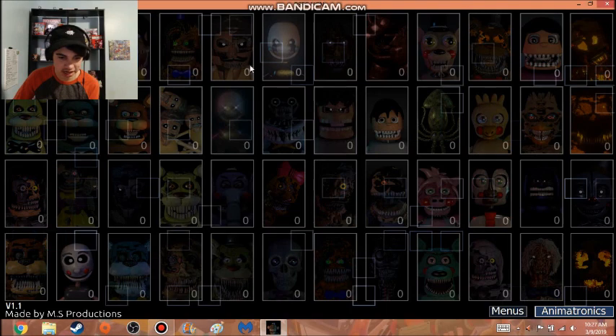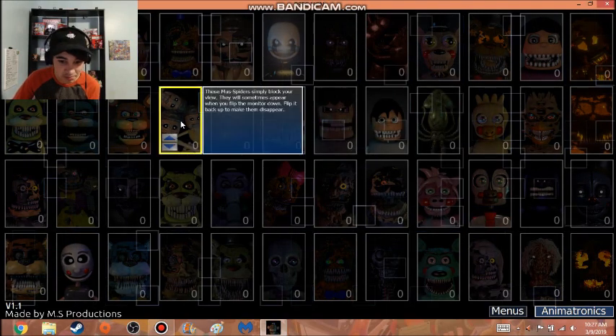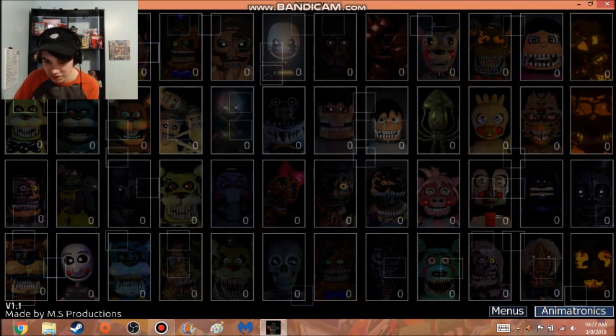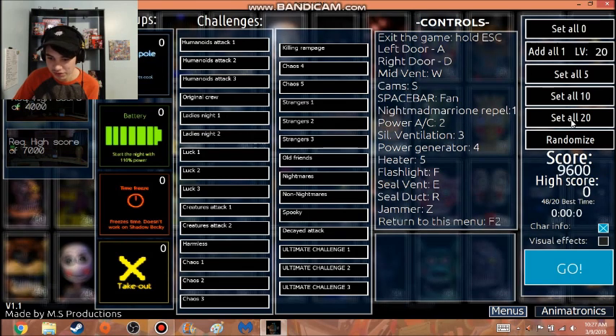I don't know any of these characters or what they do. The muzz spiders simply block your view. Minuinas comes through the ducts. I think just to start off the video on a high note, we are going to set everyone up to 20. There are 48 characters, not 50. Let's just see what happens — 48/20 mode right off the bat. Don't expect me to win, or do, if you have such high hopes for me.